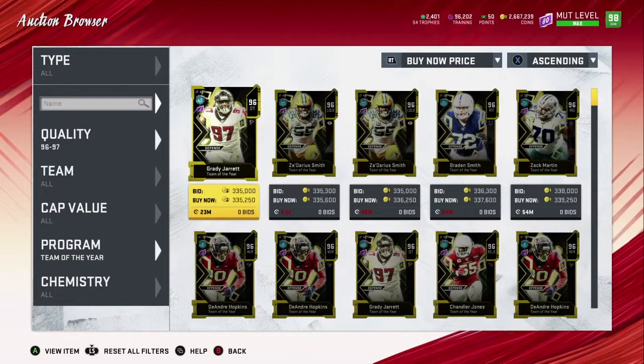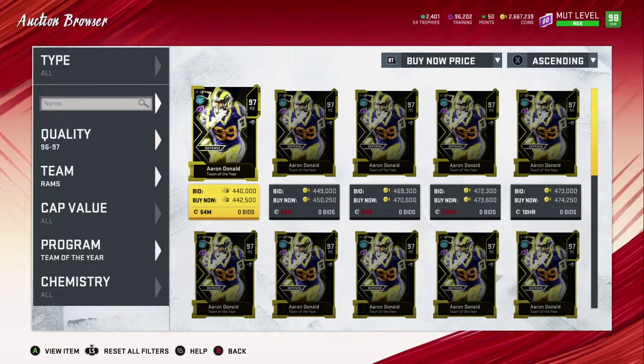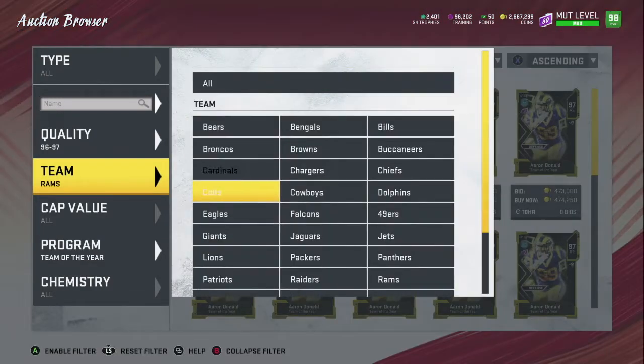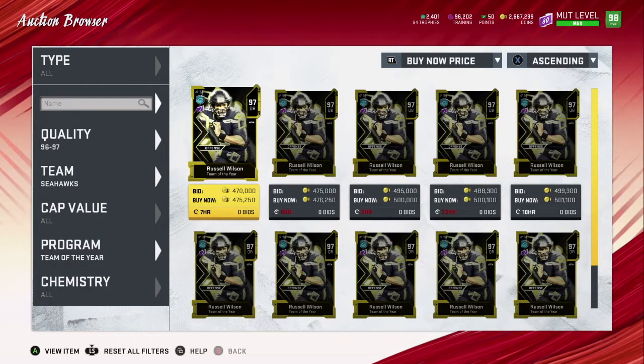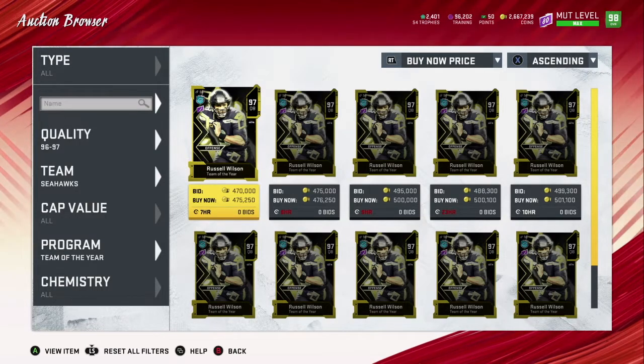But that's not even it — every now and then you're going to hit a Russell Wilson or an Aaron Donald, or more expensive cards like Jamal Adams and George Kittle. You can see Aaron Donald right here. No matter what, you're not really taking risks if you're picking up the cards at the price I'm saying, because you're making profit regardless. And when you hit an Aaron Donald or Russell Wilson — let's check Russell Wilson for the Seahawks — at 475,000 minus 263,000 you're looking at about 200,000 coins profit. Take out the 10% EA tax and you're still looking at about 160,000 coins.